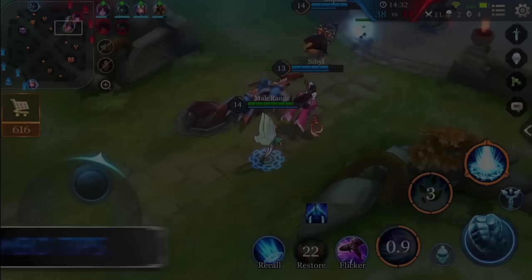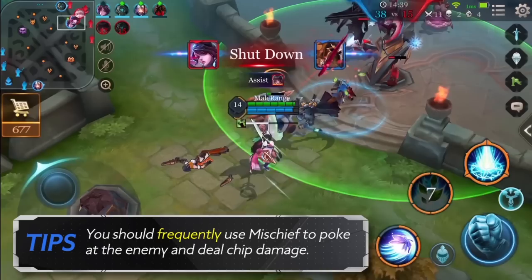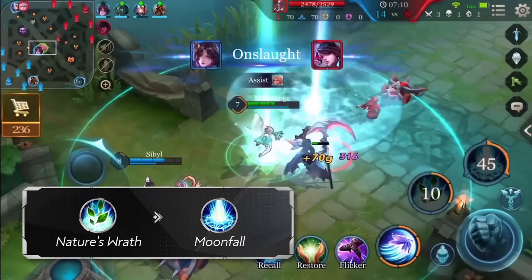Combo Tips: When in combat, you should frequently use Mischief to poke at the enemy and deal chip damage. If you are a newer player, you can try to quickly use the second ability, Nature's Wrath, and the ultimate, Moonfall, right after an enemy hero gets hit by control abilities from your team.